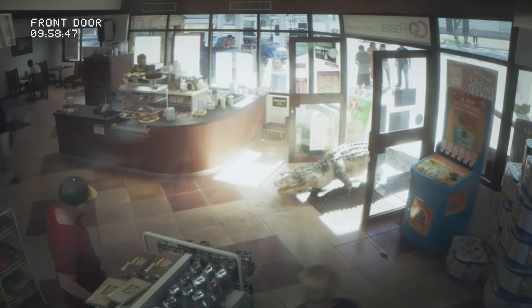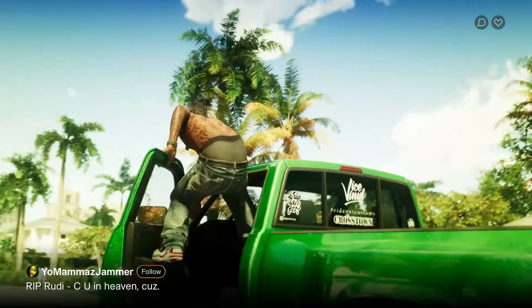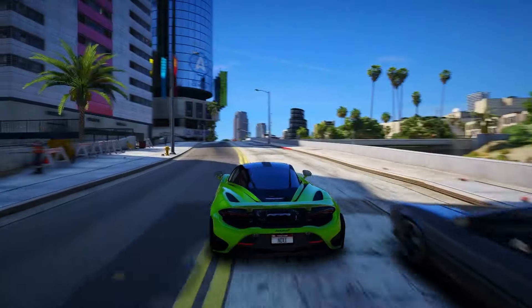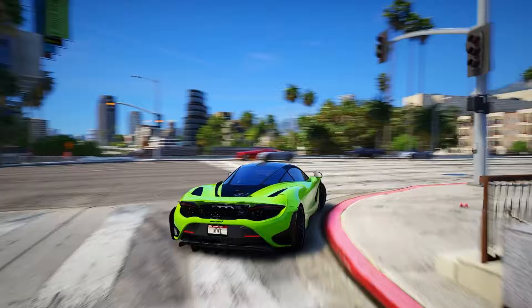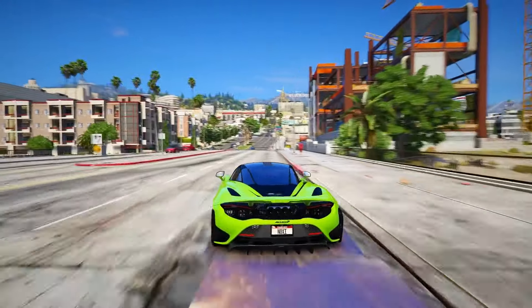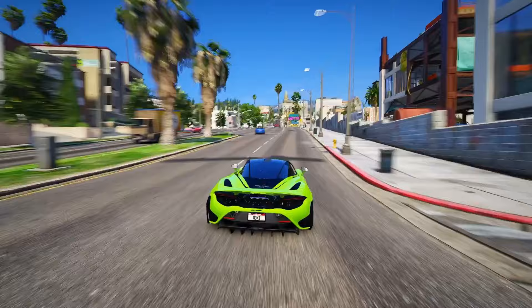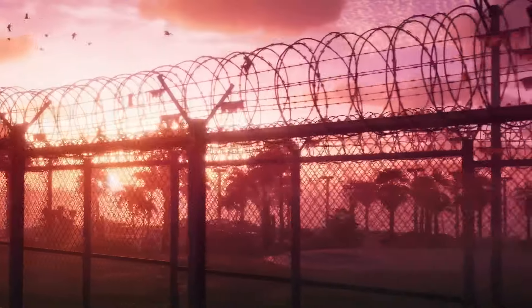Feature 16: Get ready for a huge and diverse map. GTA 6 covers Vice City and its surroundings, offering tons to explore — the bustling city, scenic beachfronts, Everglades-like grass rivers, the charm of Florida Keys, and the quaint Port Gellhorn. Port Gellhorn even gets its own police department, showing different areas with their own rules, kind of like Red Dead Redemption 2.